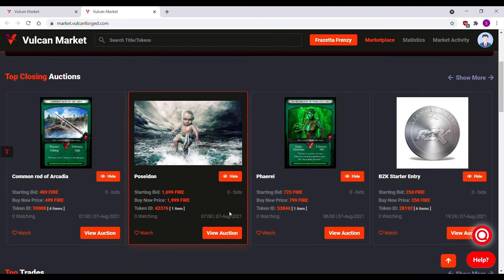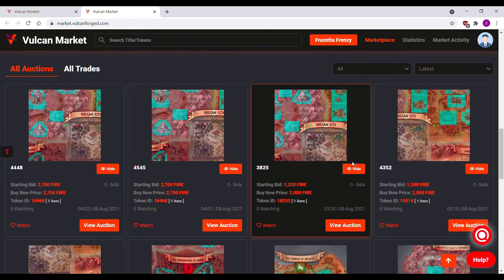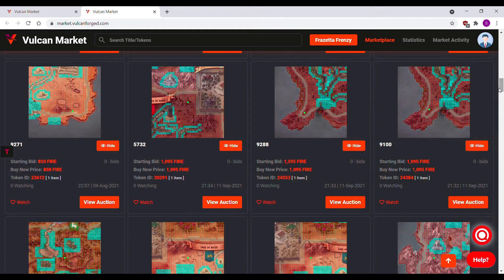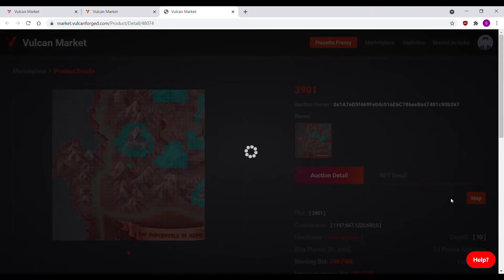Once you scroll down, you'll see all the available NFTs on the market. Click show more to extend the page. Once you find the NFT you want, click view auction.